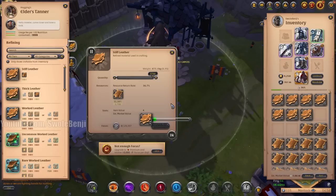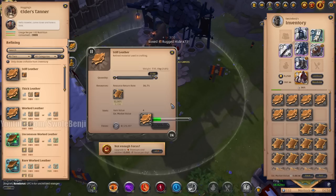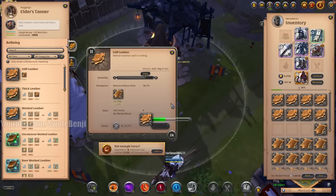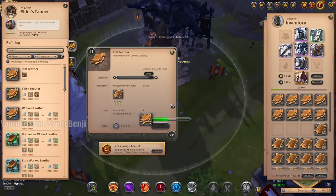Even as a new player I used to do this. I'd chop trees in Lymhurst, ride to Fort Sterling to refine into more planks, ride back to Lymhurst, craft bows, then ride to Bridge Watch to sell the bows because Lymhurst had too many bows and Bridge Watch had none. It was just a huge time sink.